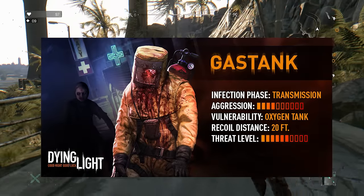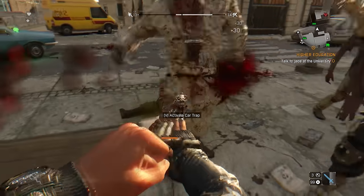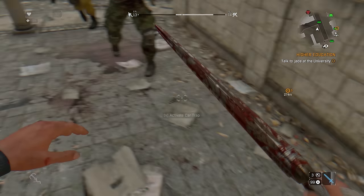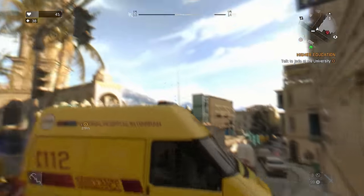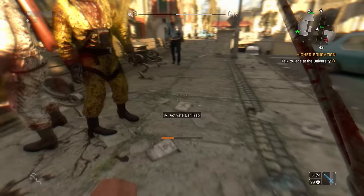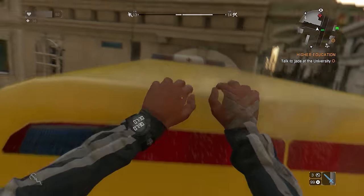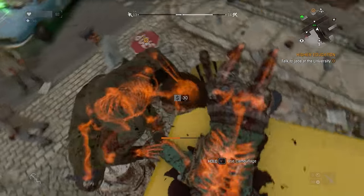Yet another biter-like enemy is the gas tank zombie. As the name suggests, this type of zombie has an oxygen tank on his back connected to a hazmat suit. People like them were supposed to clear the infection, but zombies managed to bite through the suit and infect the cleaners. They are quite rare and act like regular biters, but once you damage their oxygen tank, they will start flying and eventually explode. Their movement while flying is very random and unpredictable, but if they explode near an enemy they deal big damage. Just make sure the explosion doesn't hit you, and beware of virals attracted by the noise.